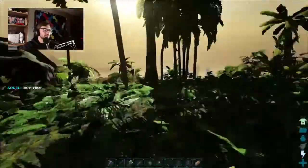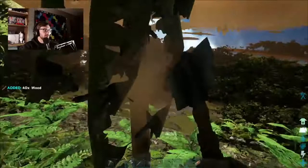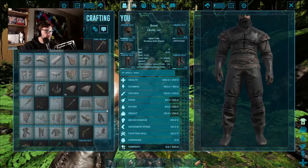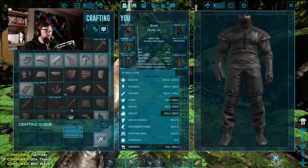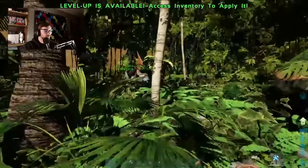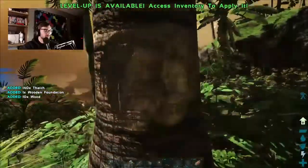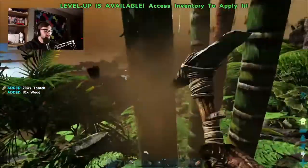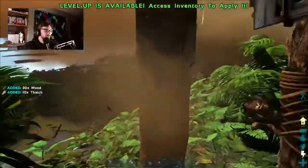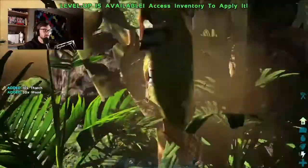I have no clue what it's going to end up looking like, and we might start over several times. There's plenty of trees up here. Let's get building. Let's craft all of those - only three? We got wood and a bunch of thatch. The whole thing falls - I was kind of hoping it wouldn't. It's all right, good to go.